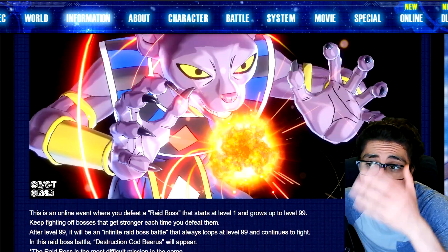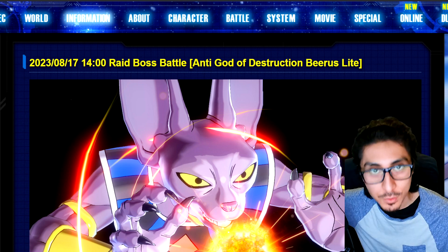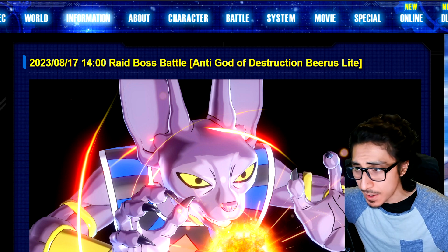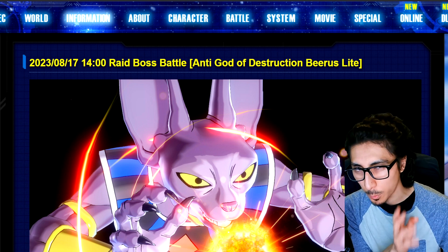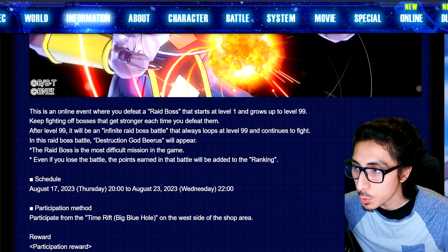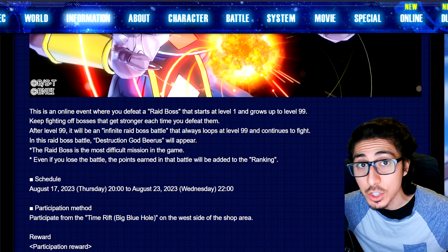Now let's talk about this specific week's raid. This should be up right now. I usually do these a day before, but Kakarot had new DLC and I was preoccupied with that. This will be the Anti-God of Destruction Beerus light raid. It's a light raid, so players on the light version of the game can also participate — that means it's going to be above the shop area, not in the normal raid area. It's lasting until August 23rd.